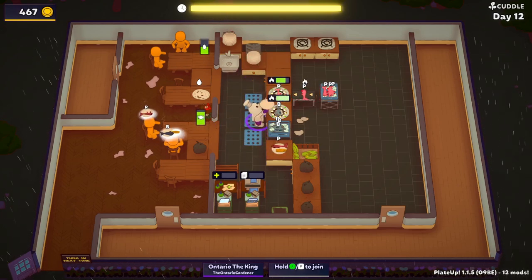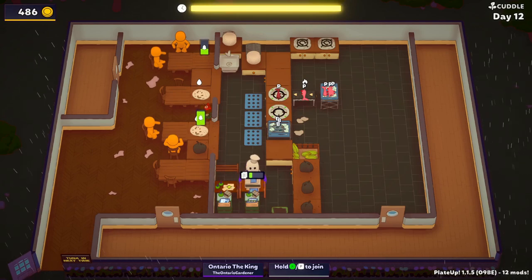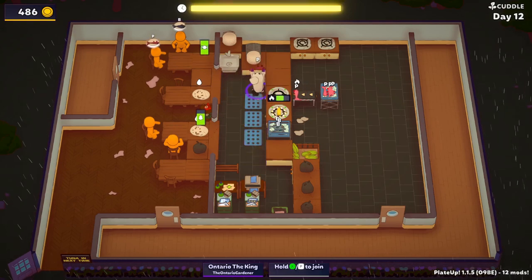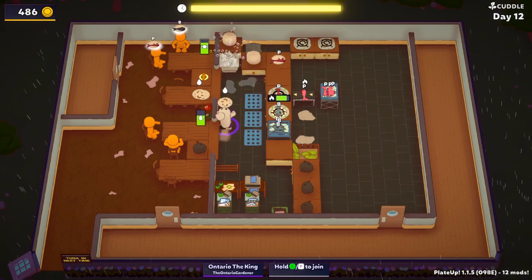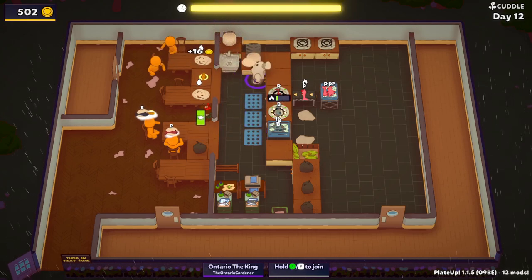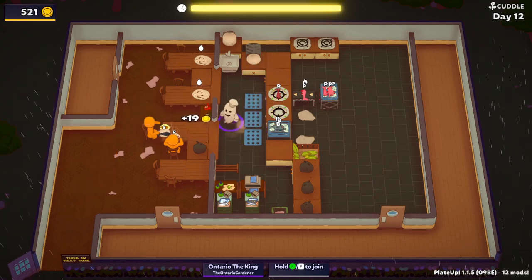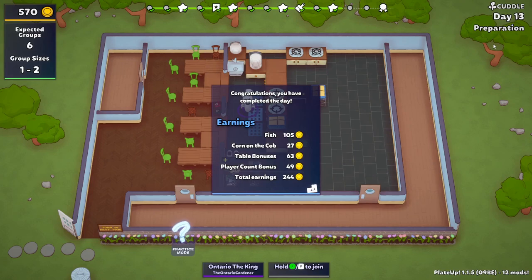We keep rolling on. The card we get on day 12 — in hindsight I should have got the mixer, but I don't know where I would have put it because I was trying to get a dishwasher. Dishwashers have been changed — they're faster than they used to be. They used to cost 120 and took something like 15 seconds. No one would use dishwashers anymore because they were so expensive and took so long. Then they made dishwashers faster and cut the price in half to 60, which is on par.